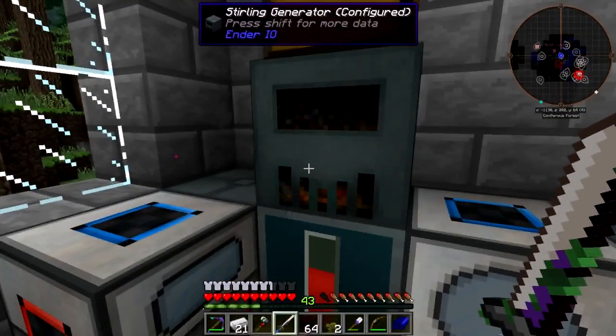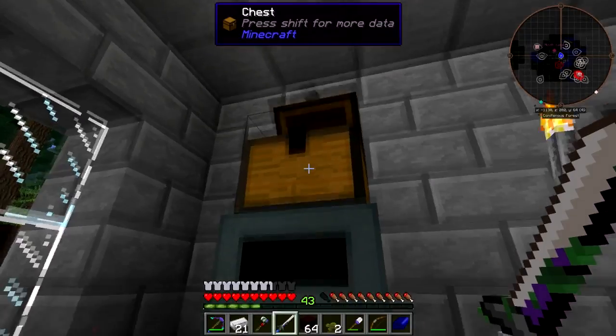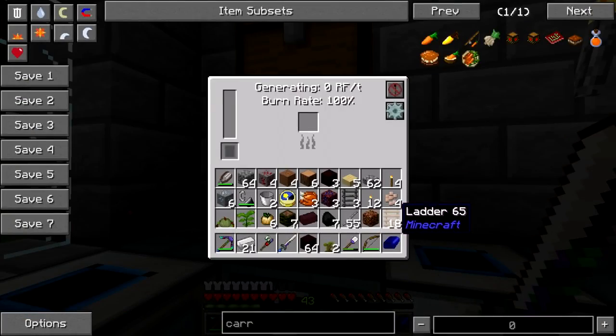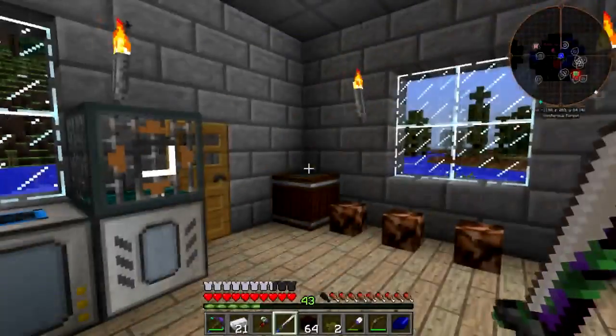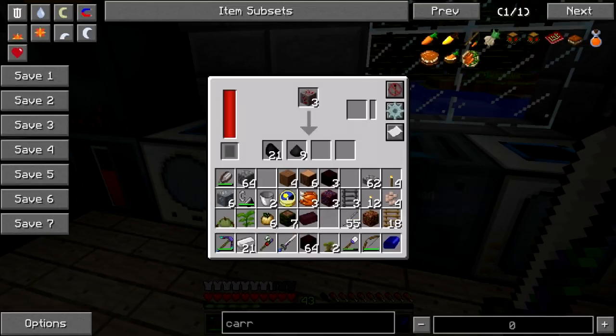We're not doing this today. Why? No pull burnables - unless you're not burnables. That's why. There we go. Take those two. That explains it. I need to put this here in the sag mill.